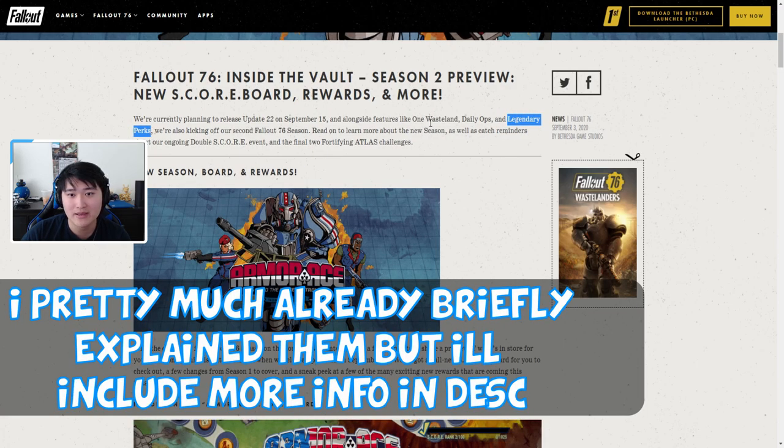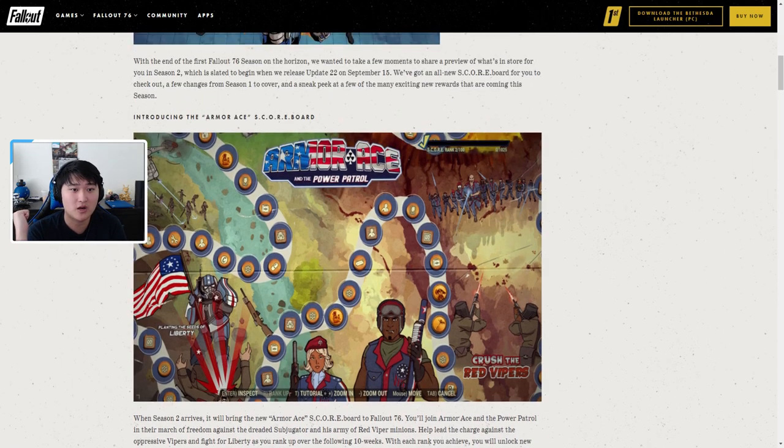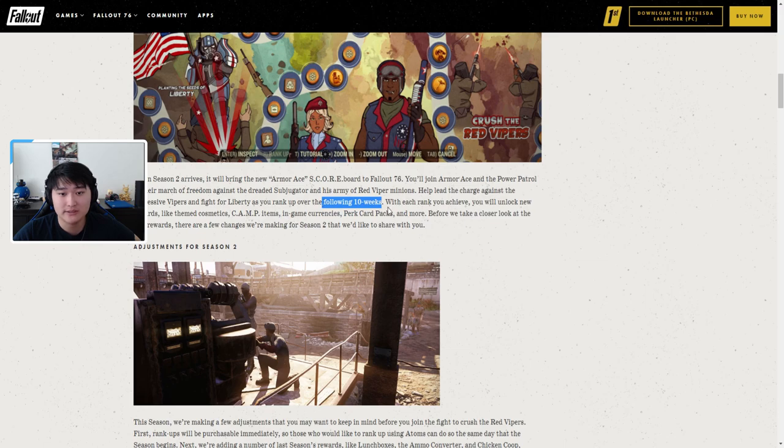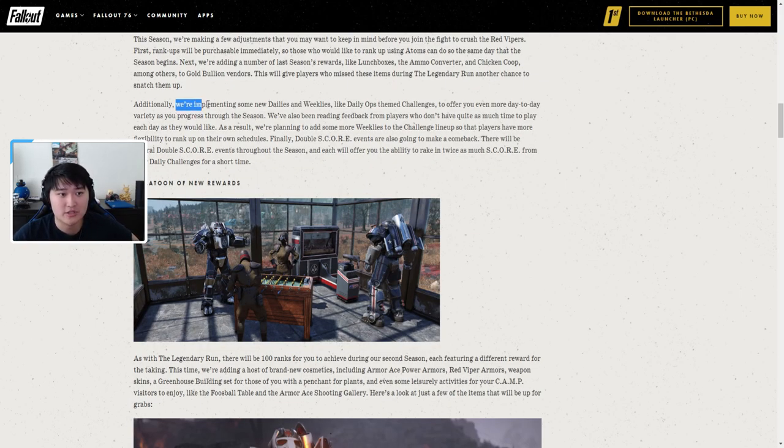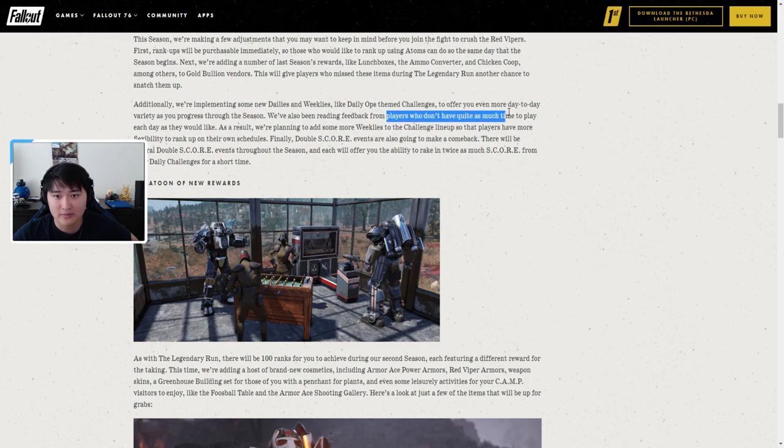They listened to player feedback from Season 1 — players don't want to have to log in every day and still want to be able to progress on their own schedule, so more weekly challenges are being added. Perk card packs will also be useful for equipping and upgrading legendary perks after update 22. The double score event runs September 1st through 8th, so now's a good time to catch up. Utility items like lunch boxes, armor converters, and chicken coops are being added to the gold bullion store.